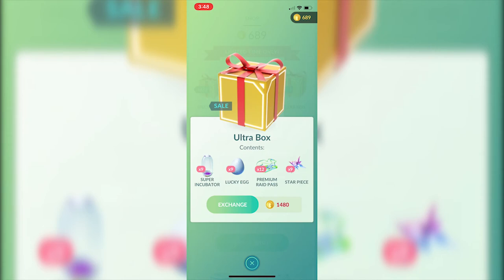Without the lucky eggs, it comes out to a 3,000 coin without-sale price. For 1,480 that yields a 1,520 discount, which is just over 50% — 50 and two-thirds percent savings — which is also really good.